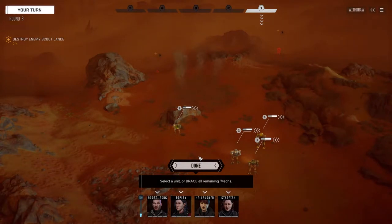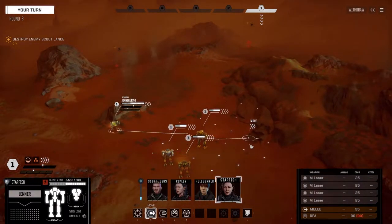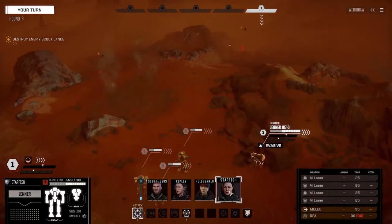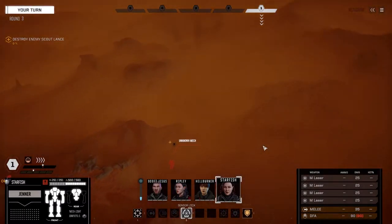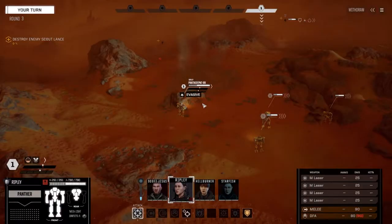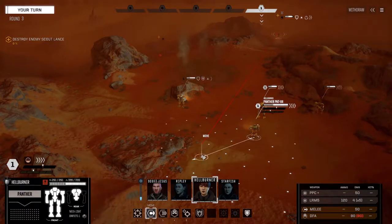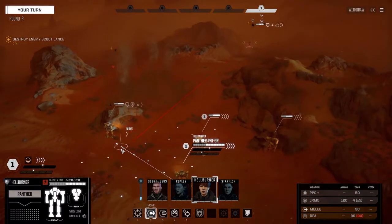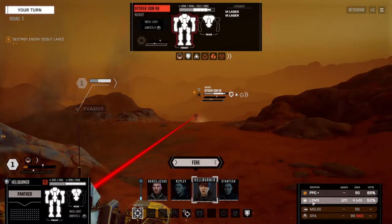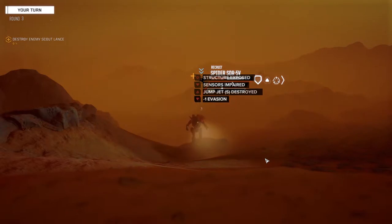What do we want as the main target here? Starfish is kind of hidden from this guy, let's pull over. We're going to do a sensor lock on this guy - Spider 5V. Telling Ripley to just move up into here and stay hidden. Then we're going to move Hellburner. Really gonna have to manage heat on this one, let's move into here. We still can't be seen from that range - I'm going to target this guy with just the PPC. Actually we'll go with both if the LRM isn't adding that much more heat.